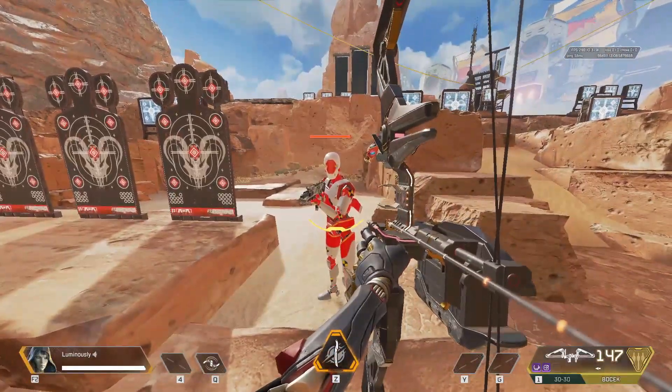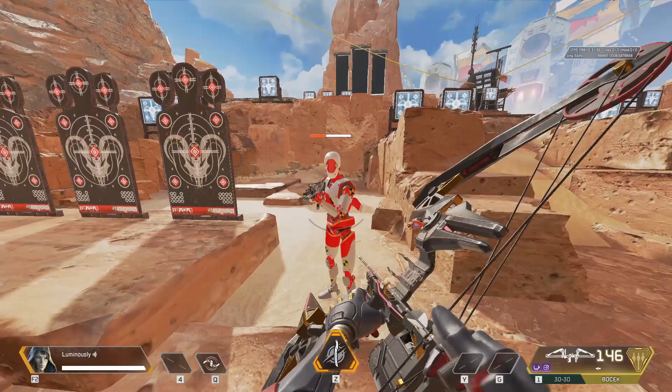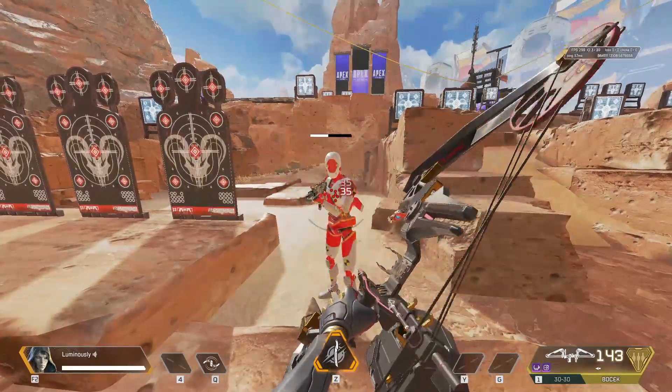When using Shattercaps, charging the bow up hits for 77 up close. And when you spam it, it hits for 35.